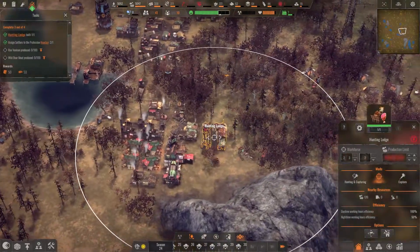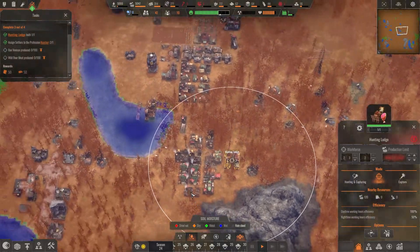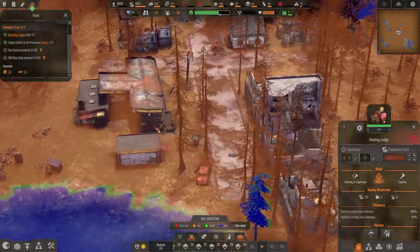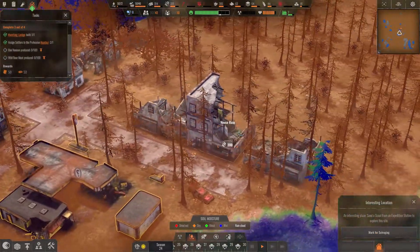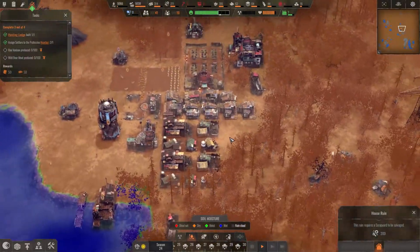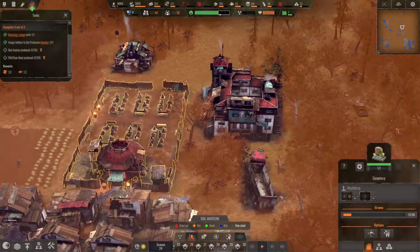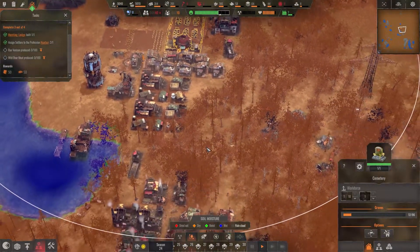Let's go back to normal speed and have a look around. It is pretty dry out except for the lakes, but the rest of the map looks similar to what we have now. We've got a nice village area with some interesting old buildings and loads of resources to collect. Our cemetery currently has 12 out of 96 graves occupied - we're making good progress there.